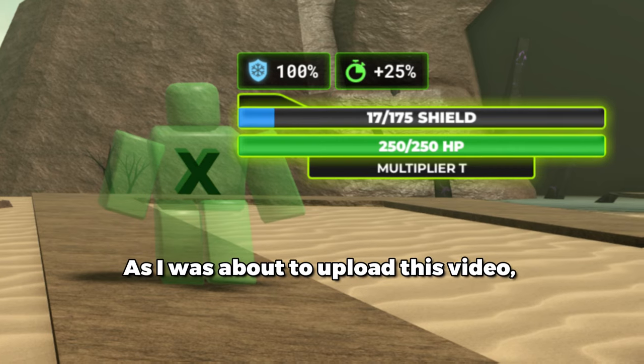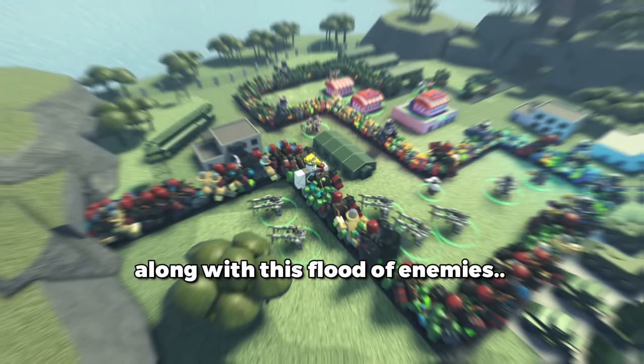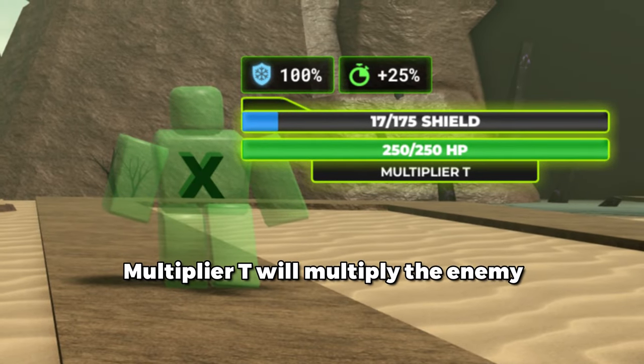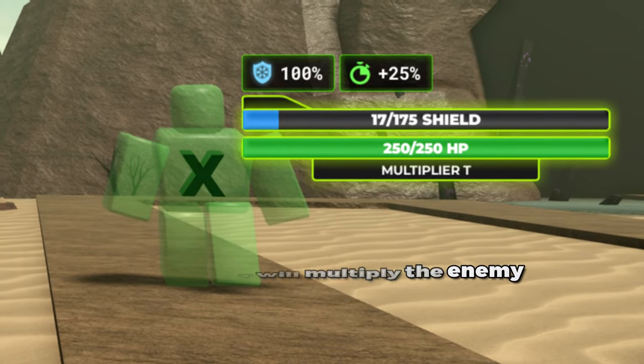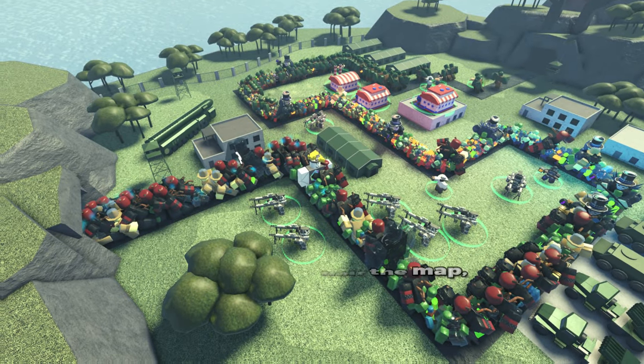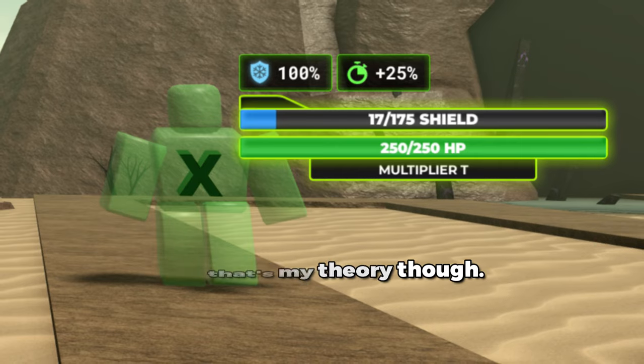As I was about to upload this video, there was a Multiplier T leak along with a flood of enemies. My theory is that Multiplier T will multiply whatever enemy it targets, flooding the entire map with that enemy up until about half the map — that's my theory though.